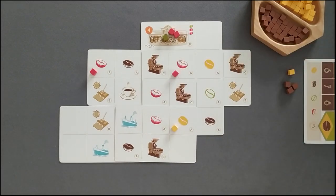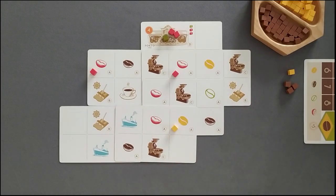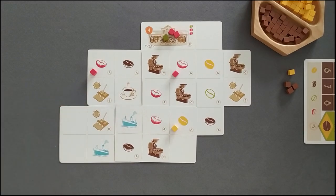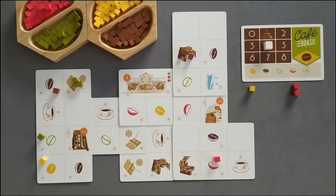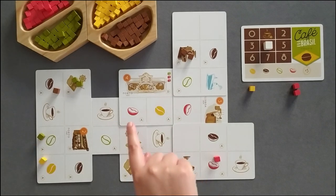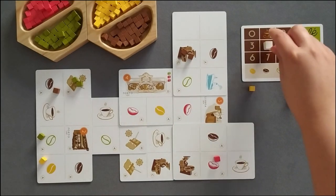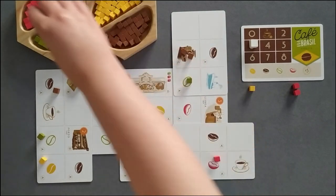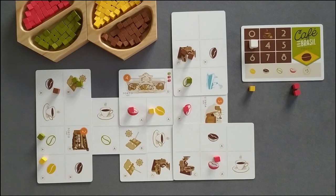With the exception for coffee shops, no other square can hold coffee beans from different colours at the same time. Joining similar actions in the same cluster may be a smart move. Let's take the production action as the first example. If you have a group of production squares orthogonally adjacent to each other, you can use a single action point to produce coffee beans in all of them. If they were apart, you would have to use an action point to produce each one individually.